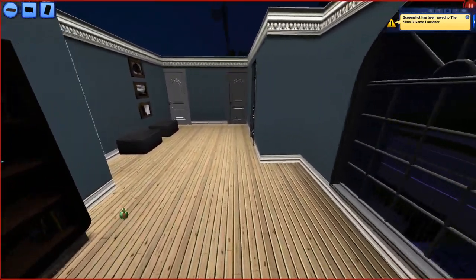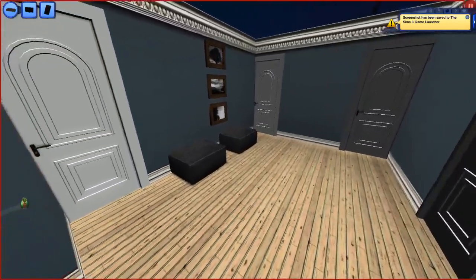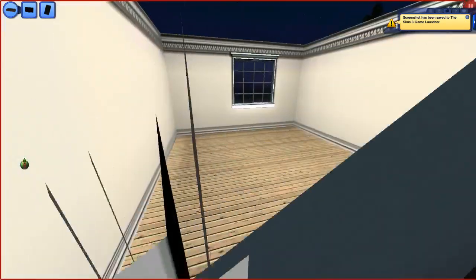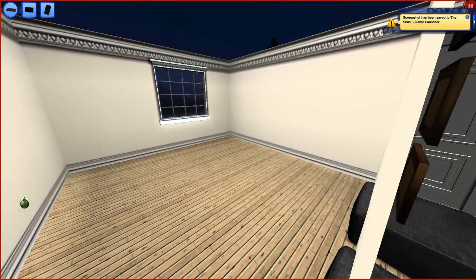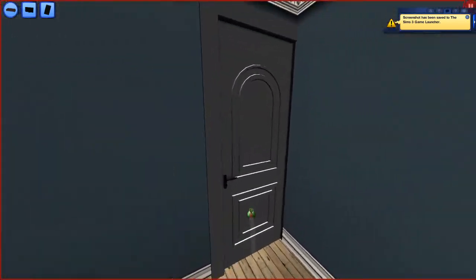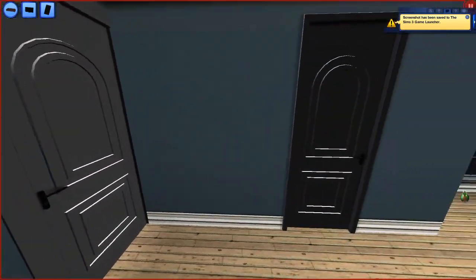This is the second hallway to get to the other set of doors. This is just an empty room for future kids. So is this one — empty room for a future baby. And this one is a bathroom — very similar.